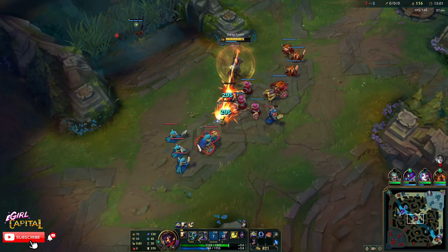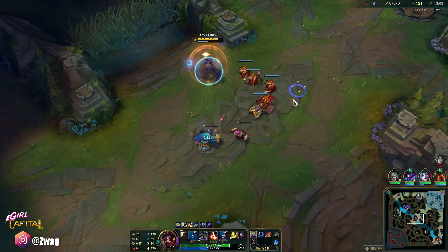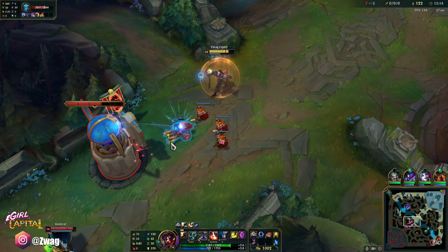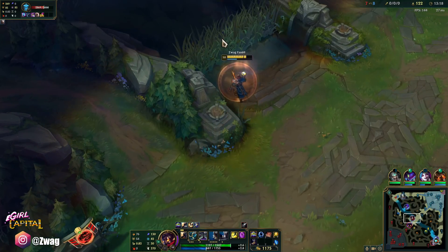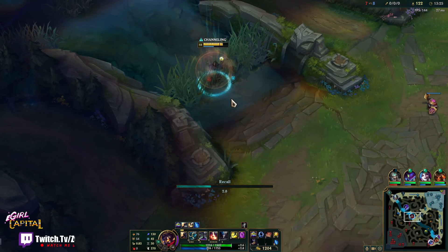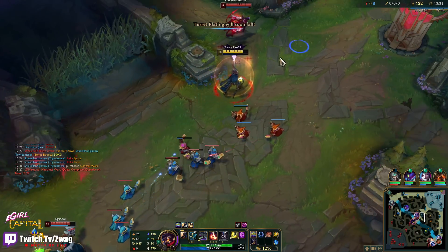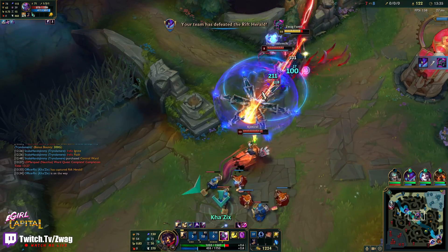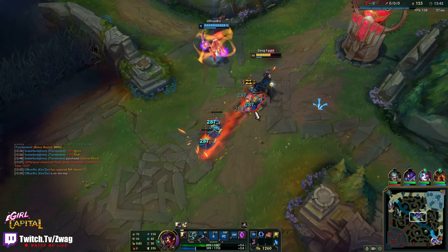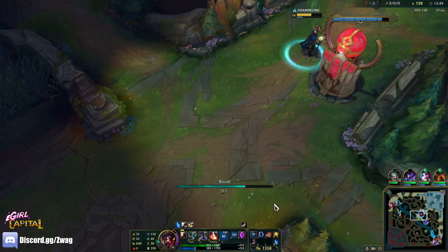Shield's back. One more First Strike before we go — give me the money. For boots I could go Merc Treads. She has Predator and can just walk at me — of course she has Flash. Even though Veigar was nowhere near, he could just walk up and stun, so I had to flash. I would have died for sure. We could just TP back though.